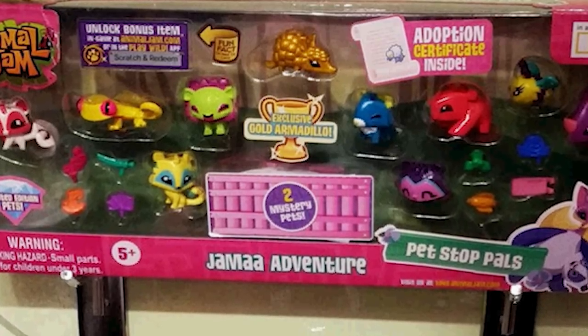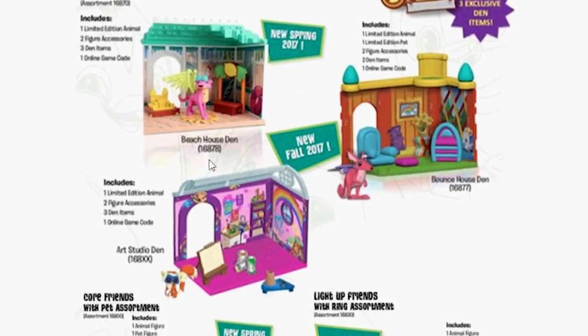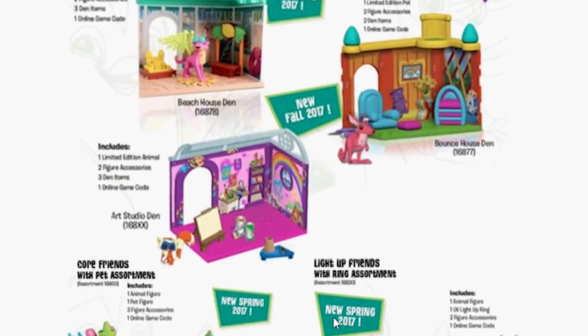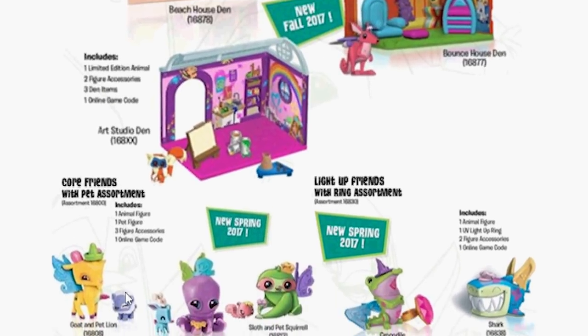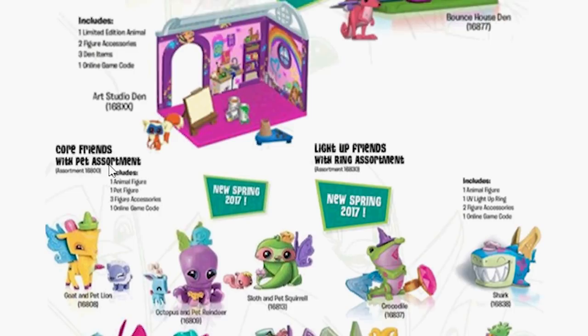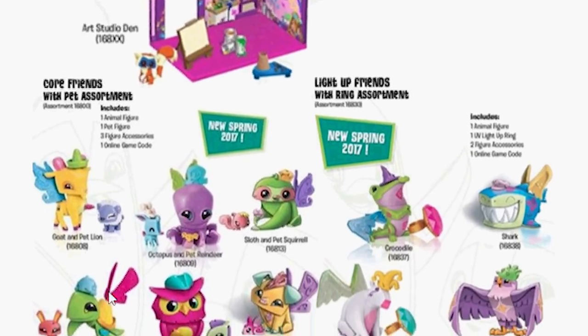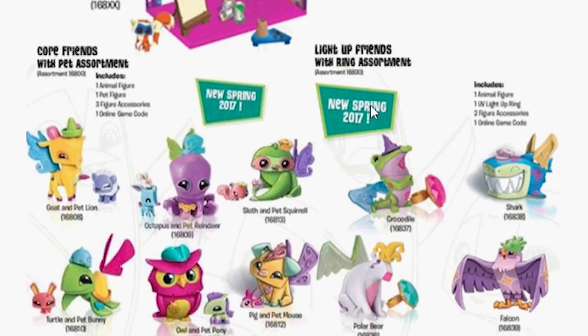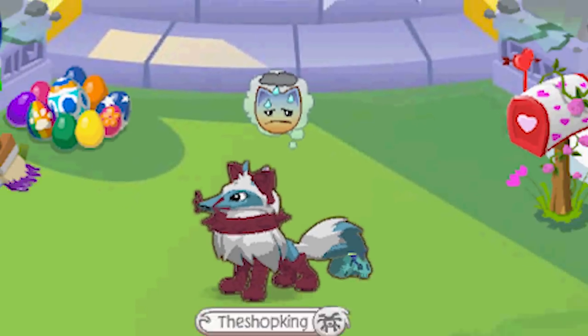But this isn't the only thing that never got released. There's a whole bunch of other stuff that never got released. You see, all of this was supposed to come out in 2017 — all of these dens, all of these Friends with a Pet assortments, a whole bunch of new light-up rings. All of this stuff was supposed to come out, and more. But it never did.